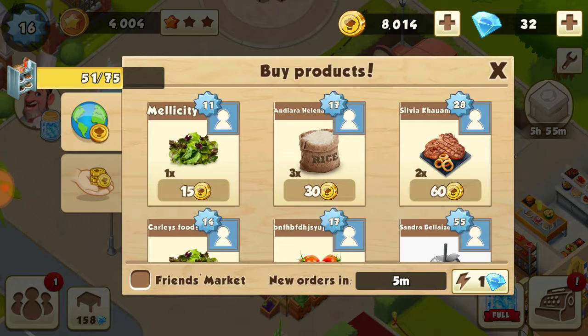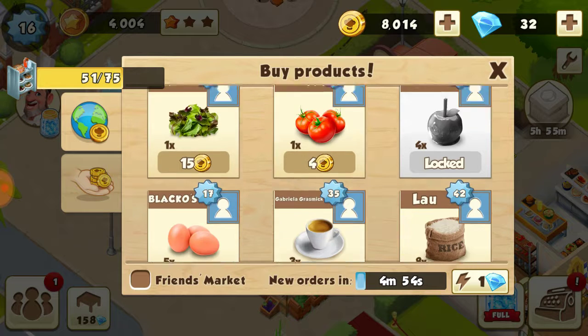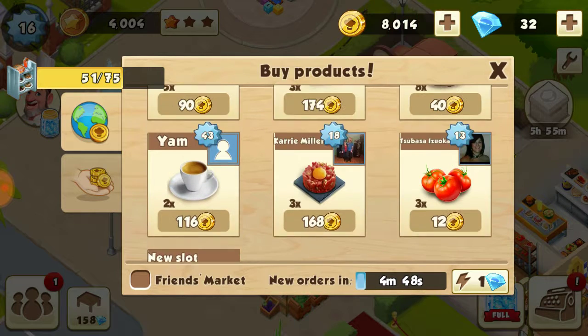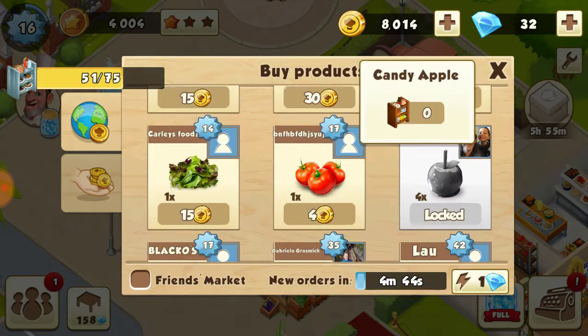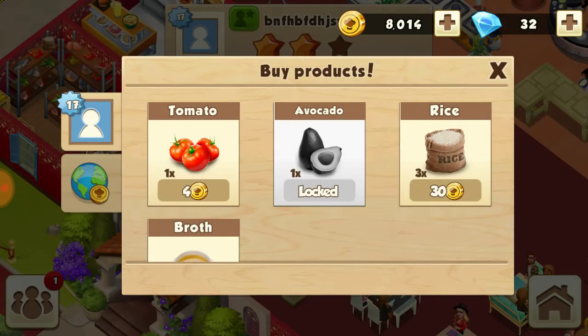You can always go to the market and see what people are selling. I'll go ahead and sell my goods if I need to — if I have too much of something and haven't used it in a while — because you only have a certain amount of storage.